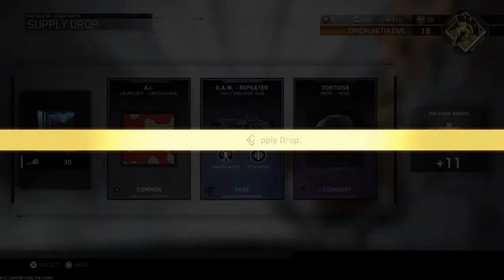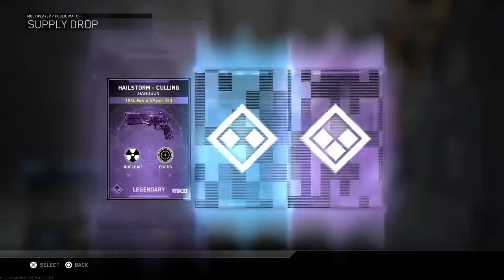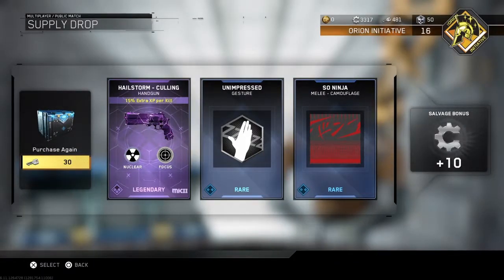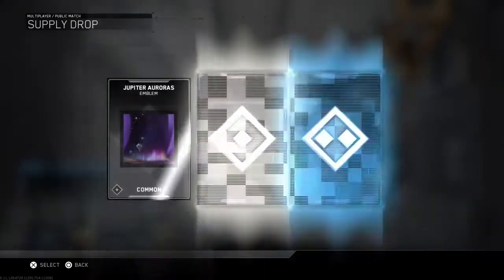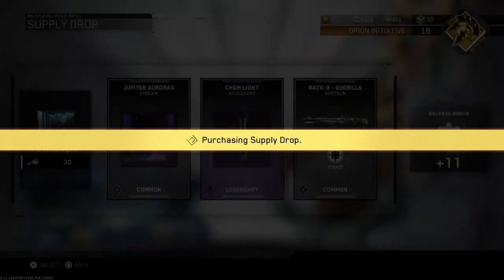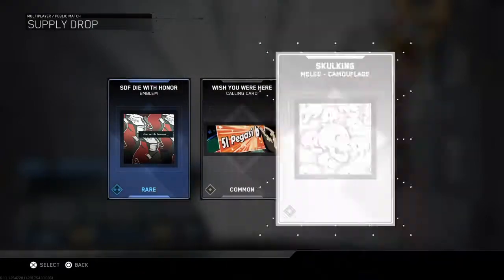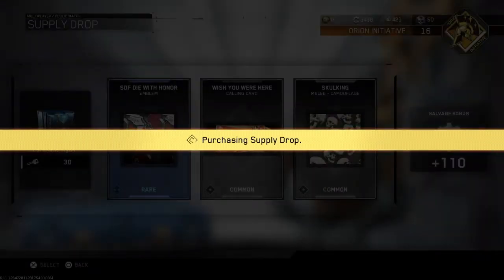Oh snap — I just got a Hailstorm nuclear variant! I got a pistol nuclear variant, wow. Probably wouldn't use it but it's nice. Stop giving me these melee camouflages, man — I'll never ever use a melee in this game, apart from infected.